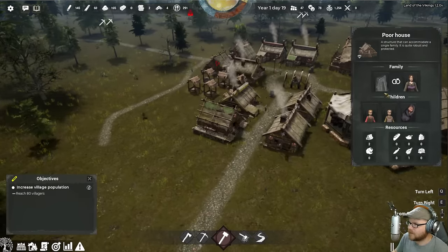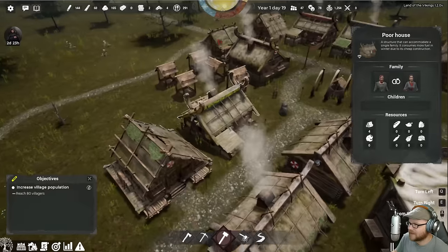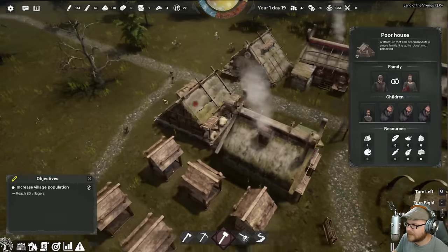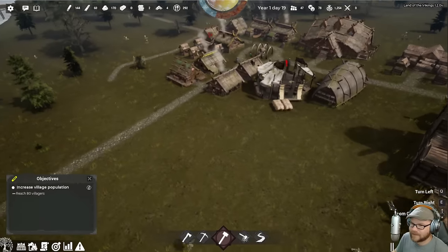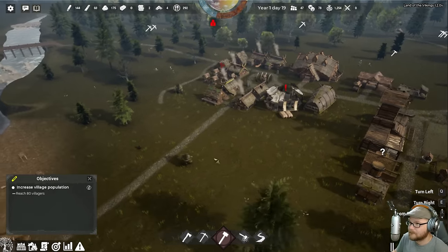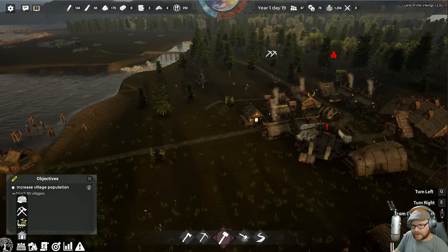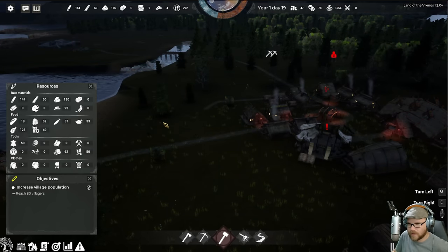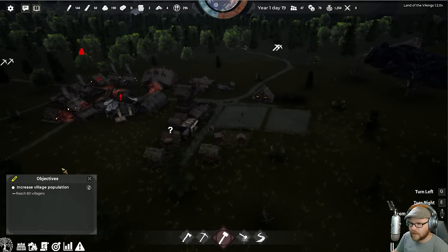We can investigate for 25 silver, but I don't have any money. We can blame the Guthorm family and kick them out, or blame and execute Guthorm. I don't want to lose fame. It's a stupid dagger anyway. Oh, I saw it this time — winter's coming! That's not what I want to see. How are we doing on the old firewood? Firewood: 62. That seems okay.